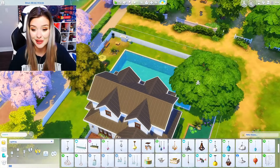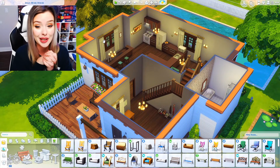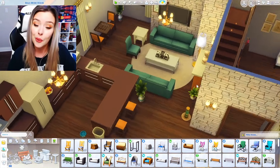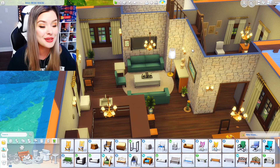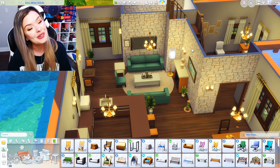Guys, oh my goodness, there it is. I tried my best to make it look at least somewhat decent. This will be on the gallery under Sydney Macaretta if you want to download it. There is a lot of base game in here as well, so that's kind of good if you want to download this house. But yeah, that's all I got for you guys. Thank you so much for watching and I will see you in my next video.